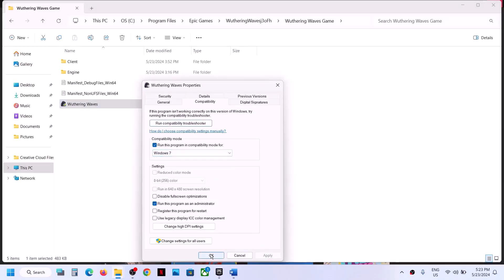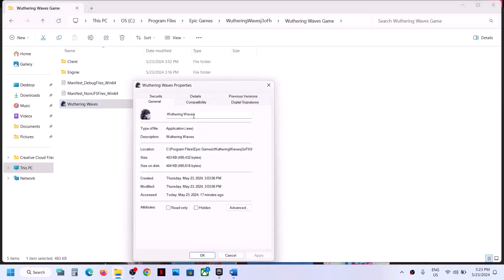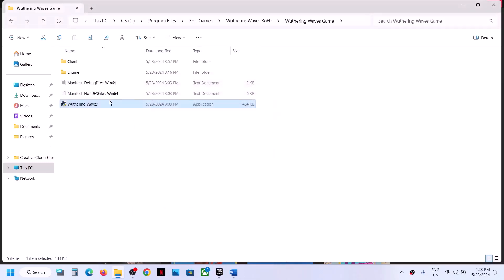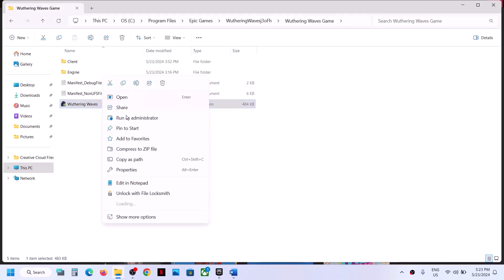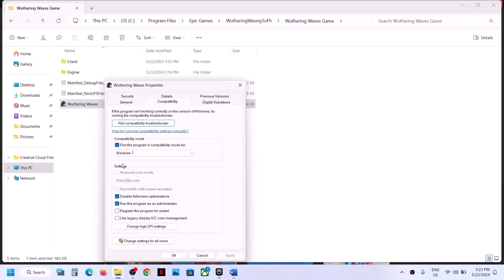Still not working? This time select Windows 7 from the list, hit Apply, click OK, and launch the game. Still not working? Go to Properties again and put a check on the box which says 'Disable full-screen optimization,' then Apply, OK, and double-click to launch the game. If you've put a check on all these boxes and are still facing the problem, uncheck these boxes and follow the next step.